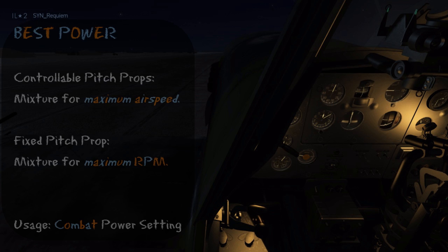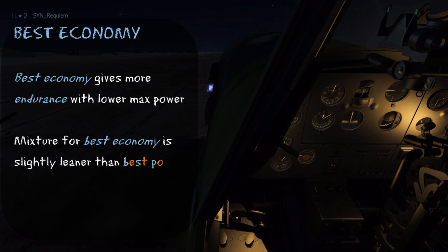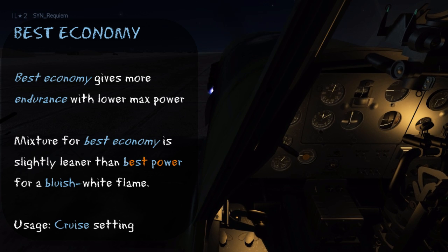Then we lean it out a little bit further and we'll get to the best economy setting. Best economy will give you more endurance, but you won't have as much power. Best economy is a bit leaner than best power, and this will have a bluish-white flame. You want to use this during cruise.